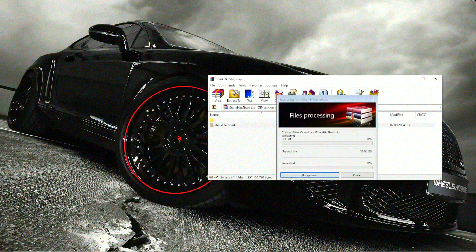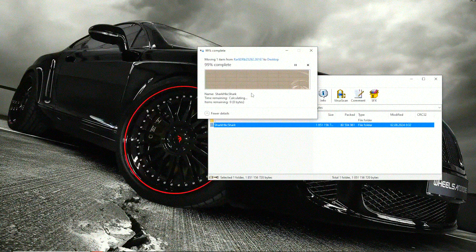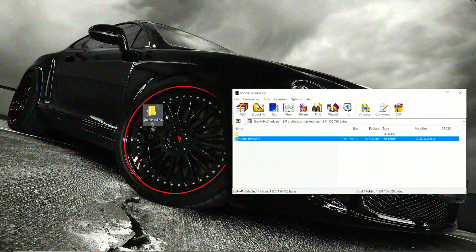Then enter the password and extract the folder. Before starting, it is recommended to turn off Windows Defender and any antivirus software, as the program interacts with game files. Then we launch the program and enter the game.